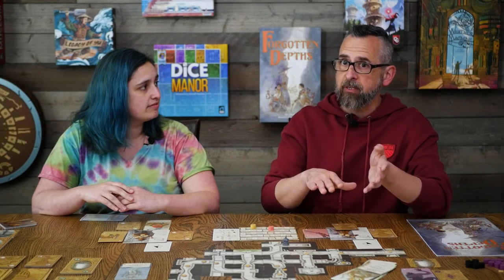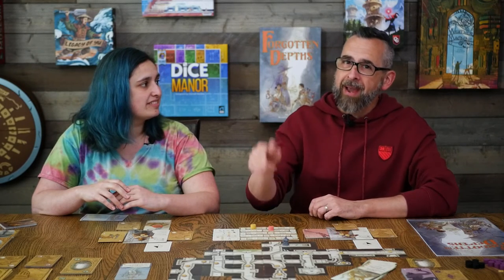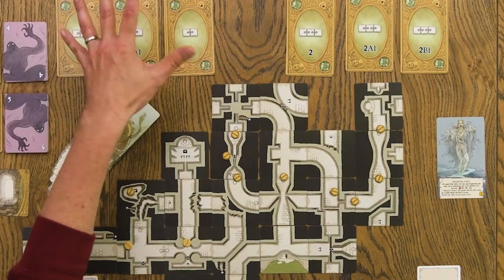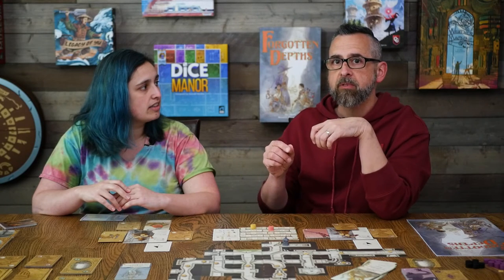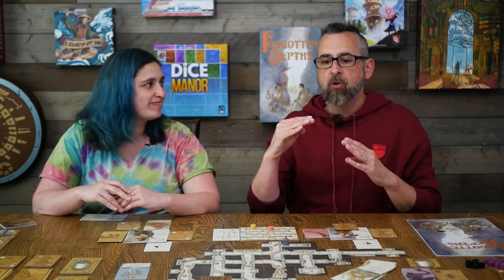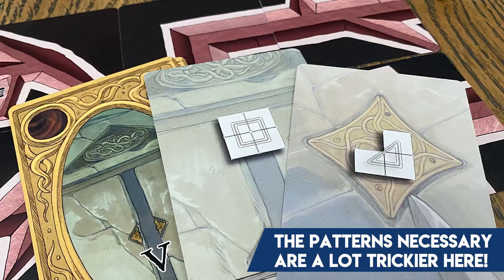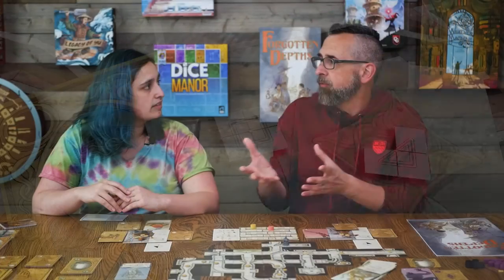The other major expansion is the Ever Chamber. You still need to go down and defeat the final entity in the usual way, but the Ever Chamber adds a second way to win. The patterns you're building here are next level — ones, twos, and threes get challenging; fours would be very challenging. The patterns use the hallways themselves, and both expansions introduce diagonal hallways, opening up a whole new range of card layouts.